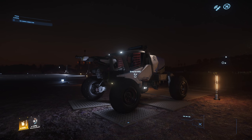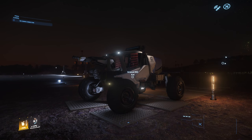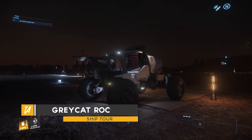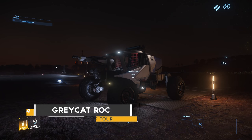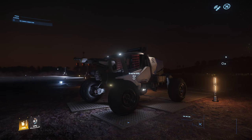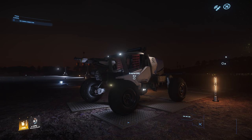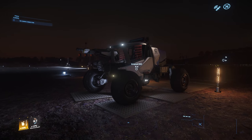Welcome to a vehicle tour. Today we're going to have a good look around the Gray Cat ROC — this is a mining vehicle, a very small one. We'll have a good look around and you can give your feedback on what you think about it in the comments. Let's get started — first of all, let's have a look at the size, compared to me.